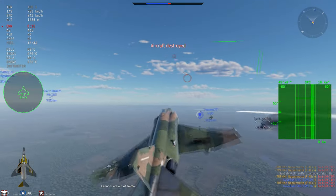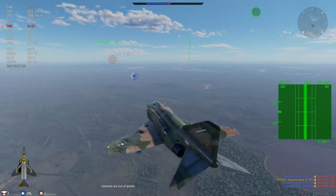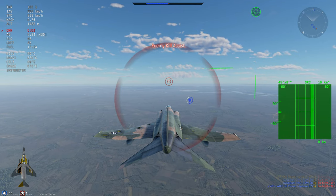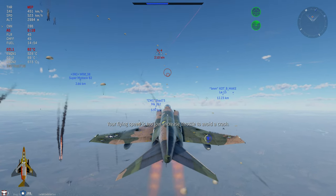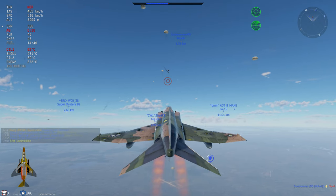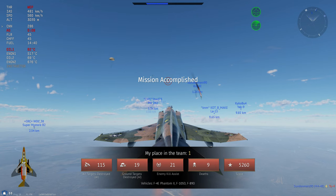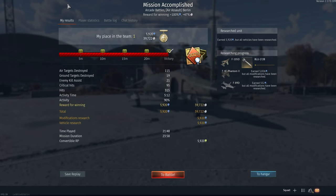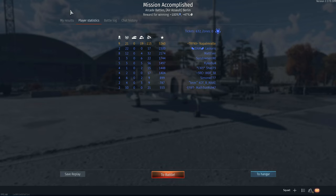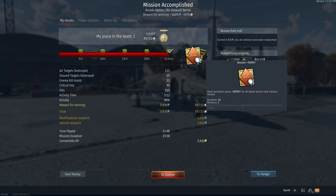The same goes for tankers going with planes — planes can also be quite rewarding. Tanks to be honest do have a bit of a problem because the income has been butchered so often by Gaijin. Here's the end of the first battle — let's look at the reward. Mission accomplished: 115 planes, 21 assists, a lot of ground units. We get an RP booster and a backup — that's the worst possible outcome for a win, but I'll take it. It also helped me grind some Japanese patrol boat.